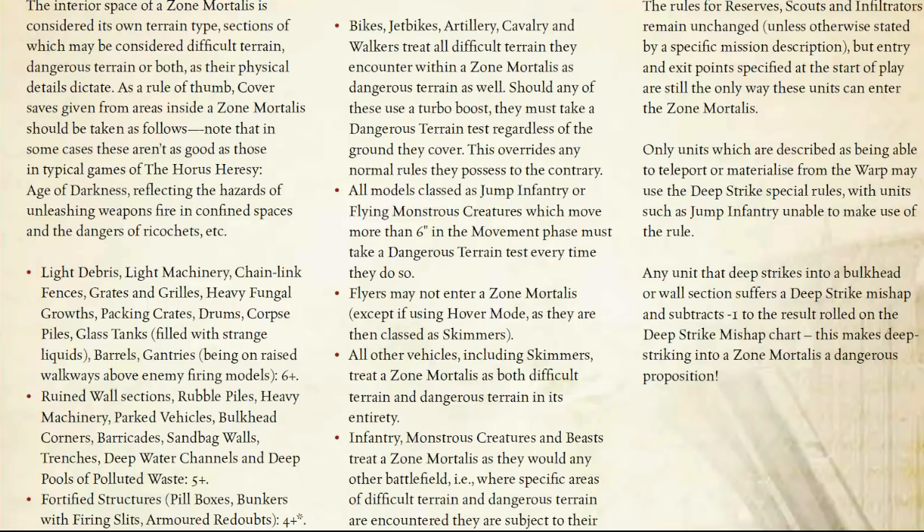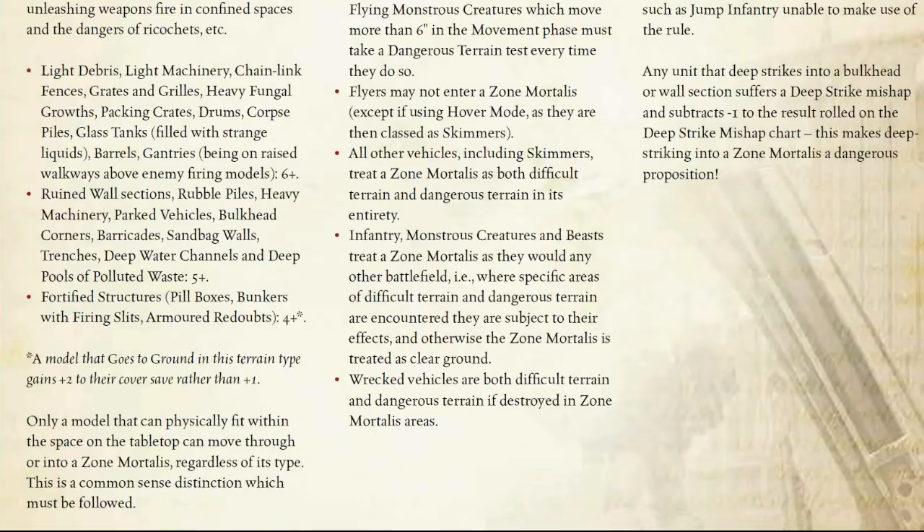All models classed as jump infantry or flying monstrous creatures which move more than six inches in the movement phase must take a dangerous terrain test every time they do so. That's interesting, because it mentions flying monstrous creatures, but as stated previously, they're not allowed at all in Zone Mortalis — a slight editing error. Flyers may not enter Zone Mortalis except in hover mode as skimmers. All other vehicles, including skimmers, treat Zone Mortalis as both difficult and dangerous terrain in its entirety. Infantry, monsters, creatures and beasts treat Zone Mortalis as they would any other battlefield. Wrecked vehicles are both difficult and dangerous terrain if destroyed in a Zone Mortalis area.